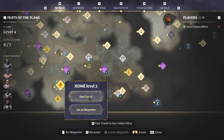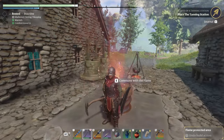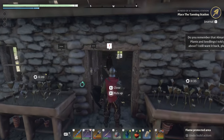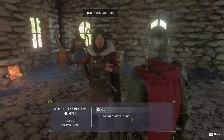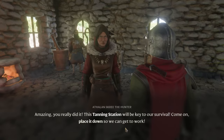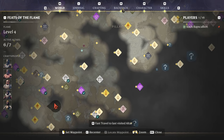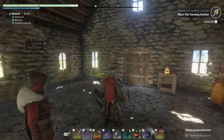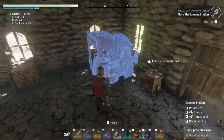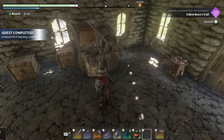Talking to the NPC: 'Tanning station found — amazing! You really did it. This tanning station will be the key to our survival. Come on, place it down so we can get to work.' Will do! We'll just put it right next to the loom so all her stuff is in one spot. I don't want to block the windows — we'll put it there.